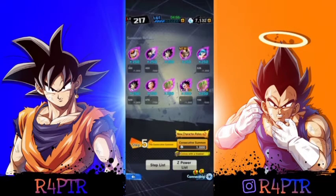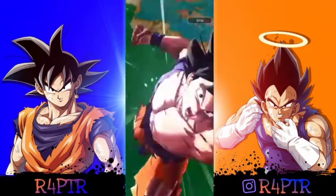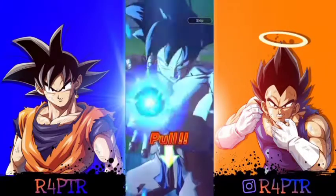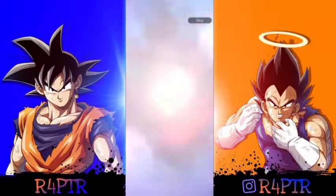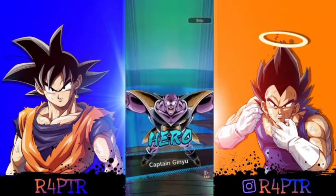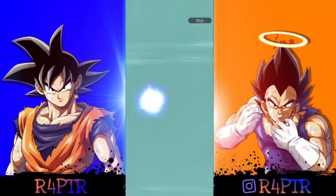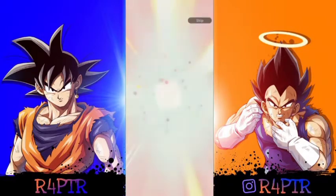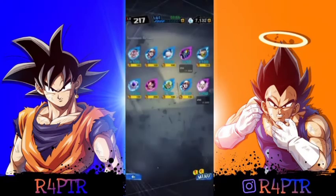New character rates times 2. Majin Vegeta or Cell — I still haven't got either. That's not a Majin Vegeta or a Cell. Red text — I'm getting caught. Red text, and Neutral Clash, this ain't looking good. Captain Ginyu, Pan, Pan, Pan, Pan, Pan, Pan. Alright, so new character rates — I'm getting new characters alright, just not the ones I want.